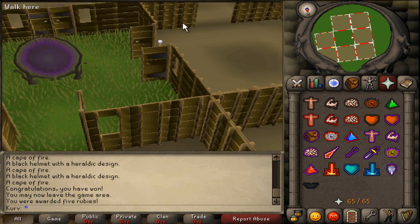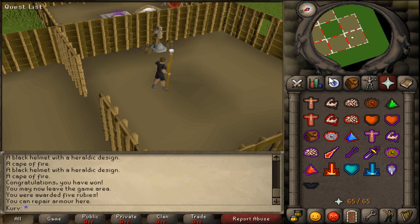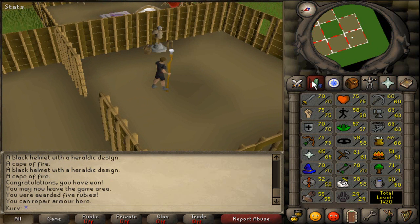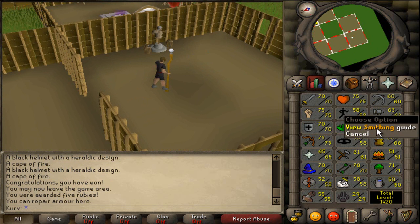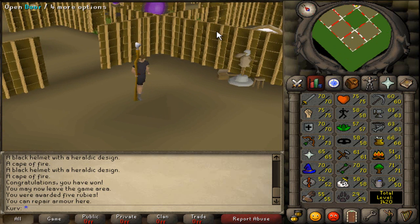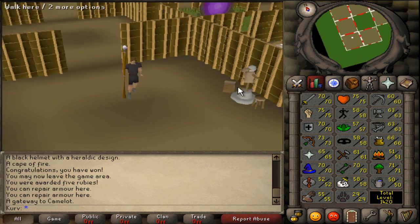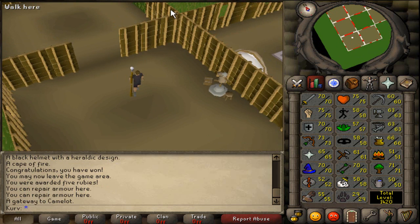Ardougne and Camelot teleports in here. And this thing is going to save me so much money — the armor repair stand. Basically you take a barrows item here, and whatever half of your smithing level is, that percentage is taken off the repair price. So if you'd pay 100k at Bob's, I get 31.5% off — that's 31,500 coins saved per repair. Definitely helpful in the long run, especially if you wear your armor down to zero.